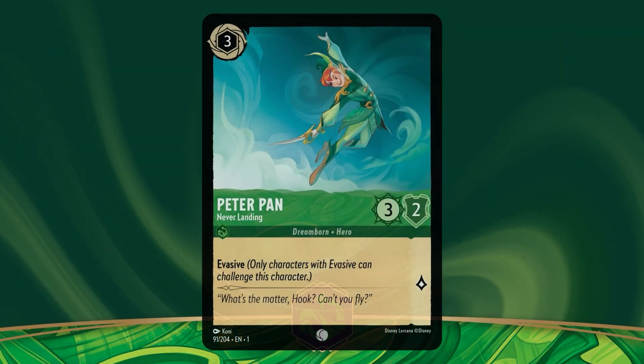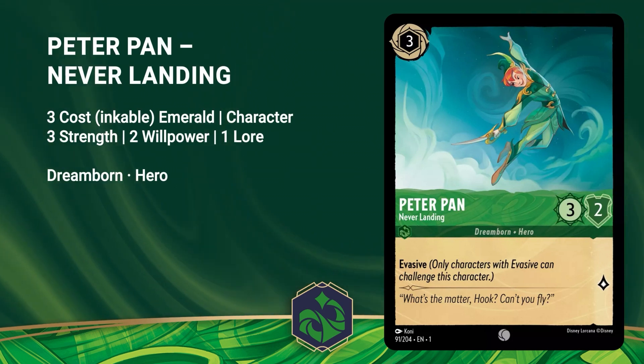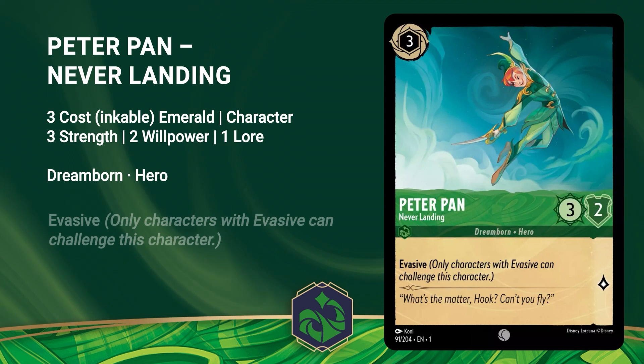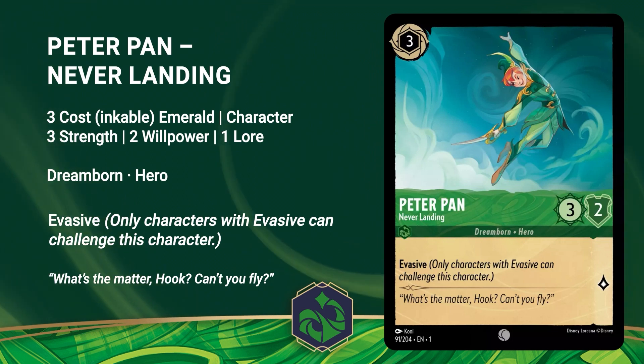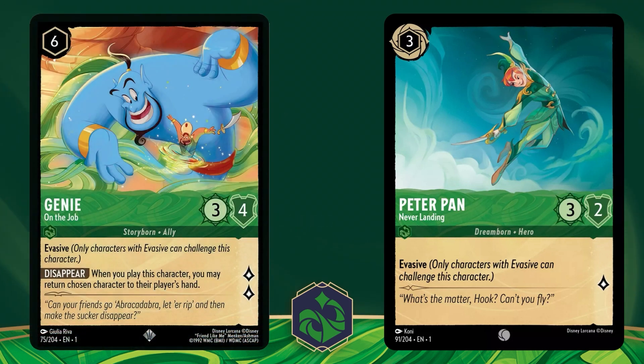Next up is Peter Pan, Never Landing. He's a 3 cost Emerald character, 3 strength, 2 willpower, and 1 lore. He's a Dreamborn hero with the evasive keyword, and his flavor text reads, what's the matter, Hook? Can't you fly? It is really great to see another evasive Emerald card. The previous one shown last week was Genie, but with Pan's low cost and the fact that he's inkable, I will definitely be adding him to my Emerald decks.